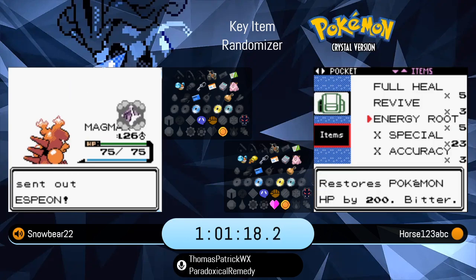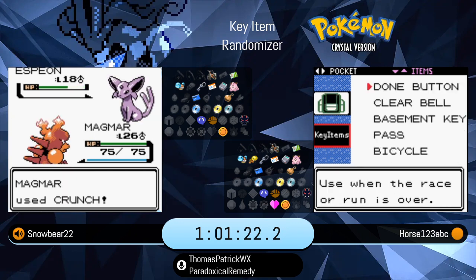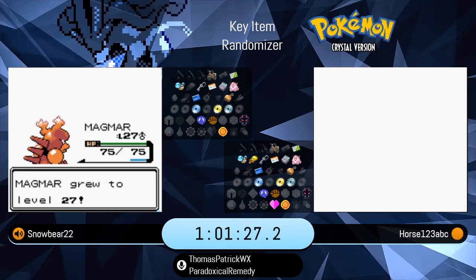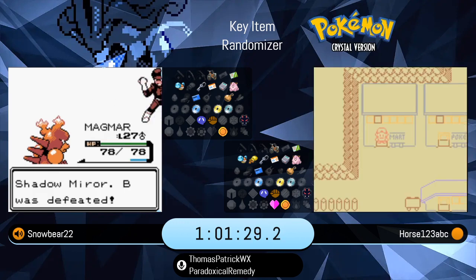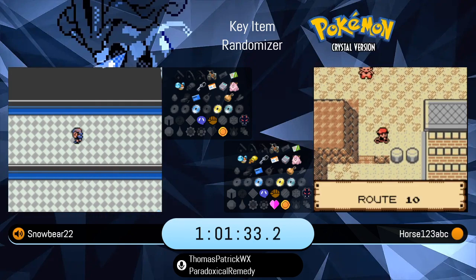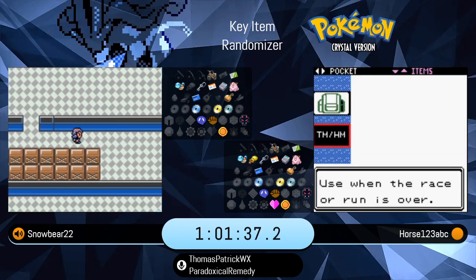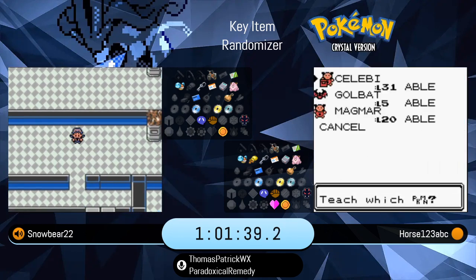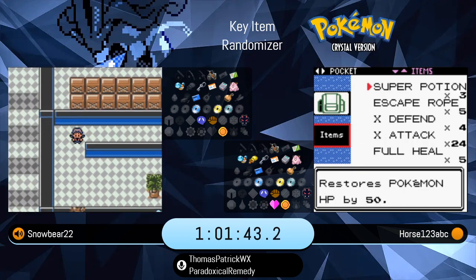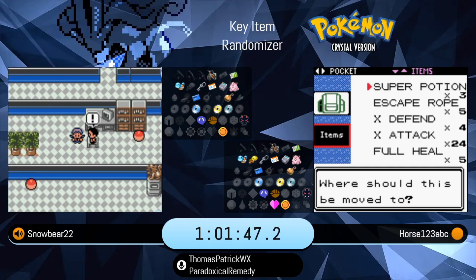He will not be able to use Flash because he doesn't have the Zephyr Badge, but experienced players pretty much don't care about that. There's just one fight in the way here on Route 10 — not the rotator, this guy. If you get past him and go through Rock Tunnel, you not just activate but finish the Machine Part quest.